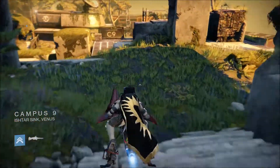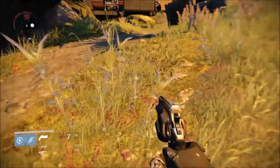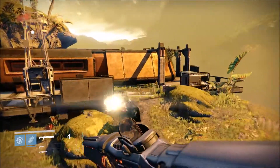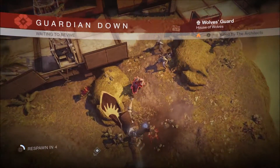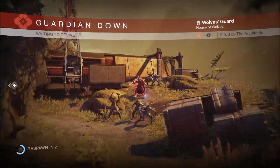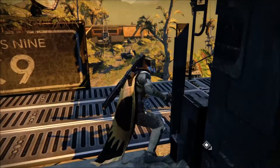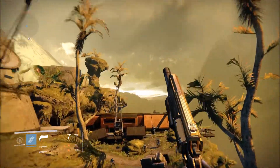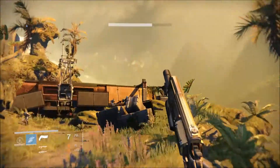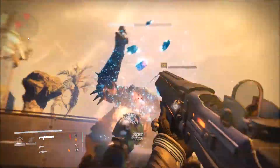Next we have the Campus Nine bounty — the Wolves Guard on Campus Nine. I had a little bit of fail going up to him. I'm not used to using Hunter and forgot they explode in your face, so I went into him and he ended up killing me. But he is the Wolves Guard — you're gonna want to go back and just kill him. It's an easy one to do. This is one of the lower profile bounties as you don't have to wait for Pack of Wolves to prowl.